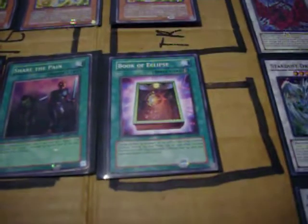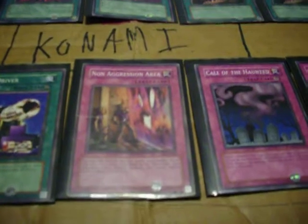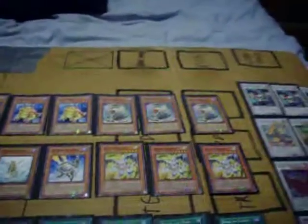Book of Eclipse as a replacement for Book of the Moon — mass flipping and stalling. Speaking of stalling, it's Nightmare Steel Cage. I don't need Swords of Revealing Light; Nightmare Steel Cage is on for fewer turns, but they can't attack and I can't attack, so I get that setup time. Salvage, just one. Double Cyclone. One Mass Driver. And Non-Aggression Area, which I really like — activate it during your Standby Phase, toss one card from your hand to the graveyard, and your opponent may not Normal Summon, Special Summon, or set next turn. Their turn is essentially useless.